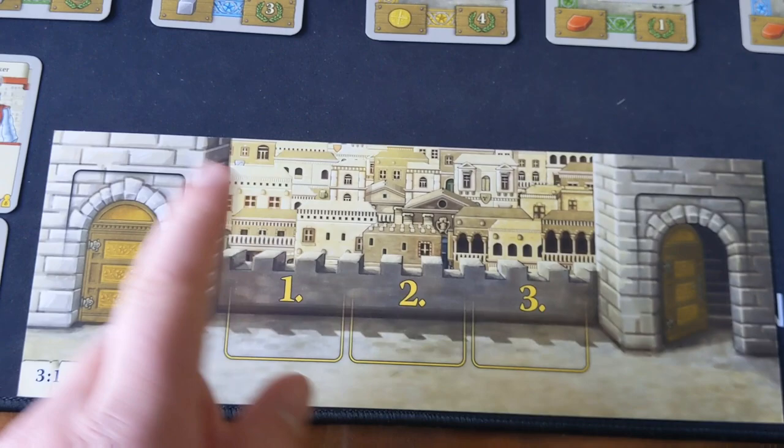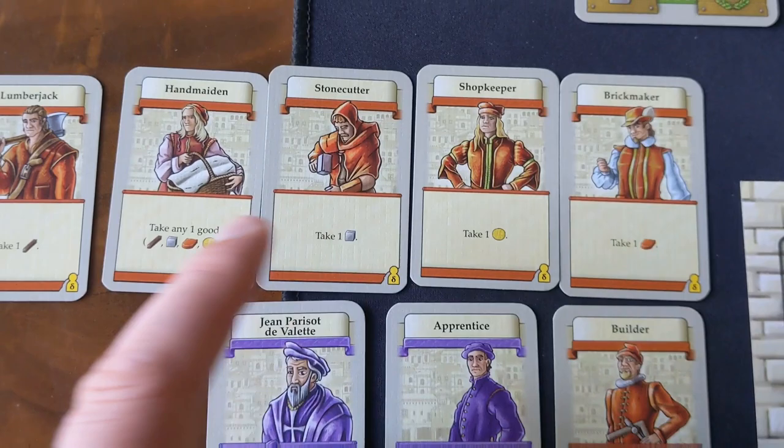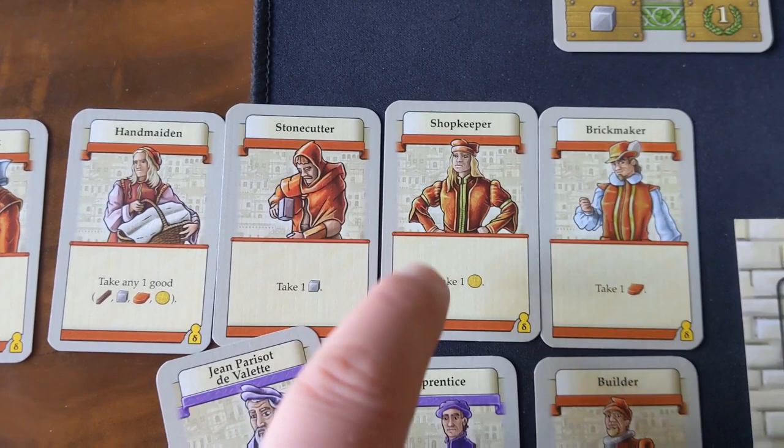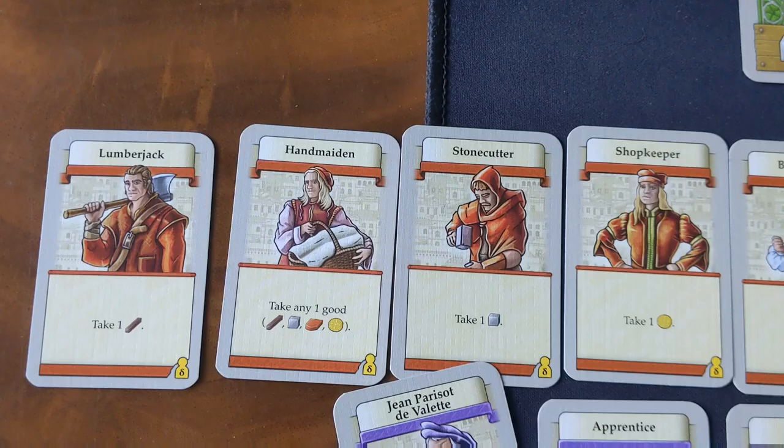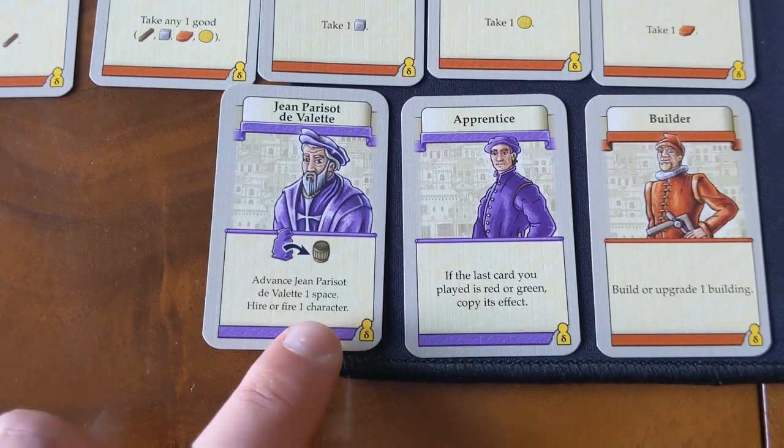Each player is also going to start with their own identical set of cards for their own personal deck. We have these five basic cards to gather resources: your lumberjack which lets you take wood, your stonecutter for stone, your shopkeeper for gold, and your brick maker for brick. Your handmaiden lets you take any of the above, and you've also got these other three more special unique cards — one of which is to move the Jean Parisot de Valette figure up the track, and then it allows you to hire or fire a character, meaning you can potentially add new cards or shed cards from your deck.